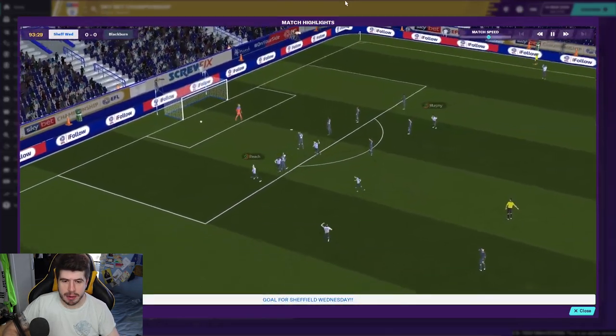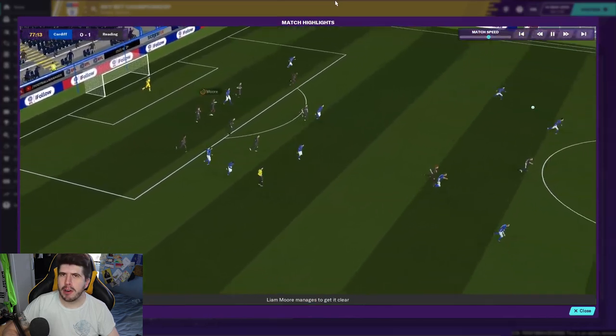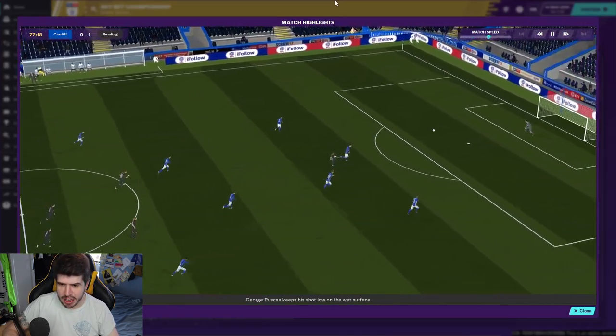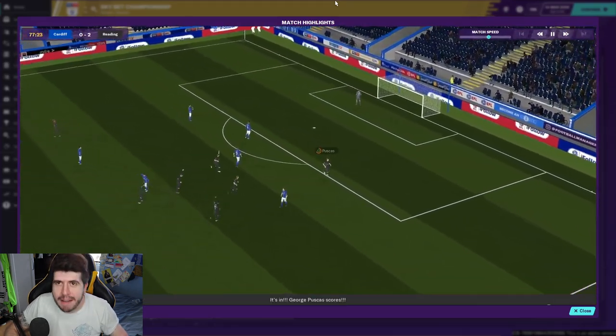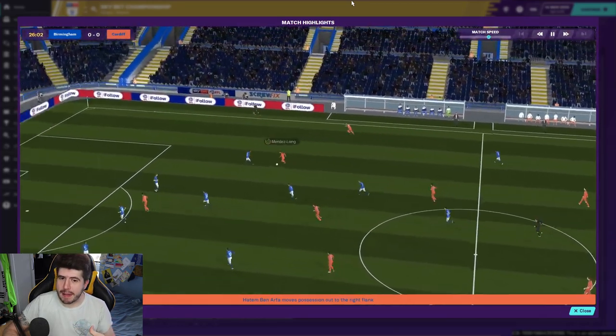This is some goal of the month footage so you can see the kind of goals that could be scored. Look at that little Rabona from Ben Arthur, who is actually playing for Cardiff in this game. And that strike from Pushgas — it just looks quite nice. But the most important thing is to temper your expectations about what you're expecting from the game this year.